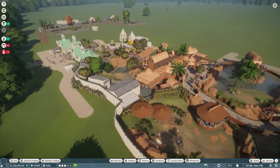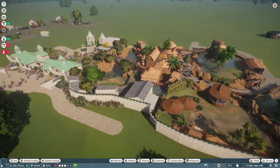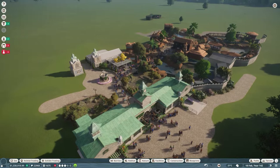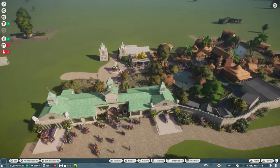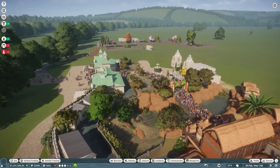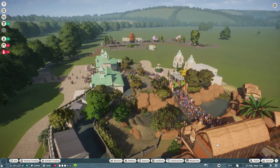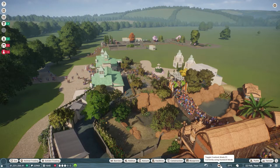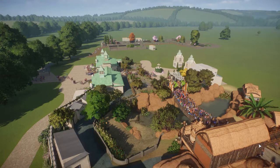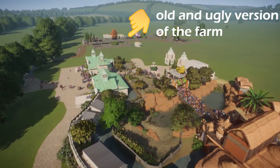Welcome to this tutorial. I'd like to show you how to set up a leaf and money farm which acts as a secondary source of income, so that you can build your zoo like you wanted without any restrictions. The way this works is that this money farm or leaf farm supports you while you build your own zoo, so it isn't a part of your zoo — it's placed somewhere off, as you can see here. This is a very old version; I have a better one for you.